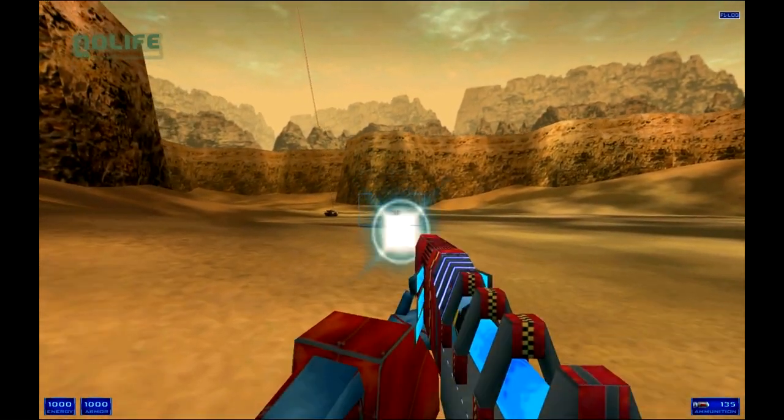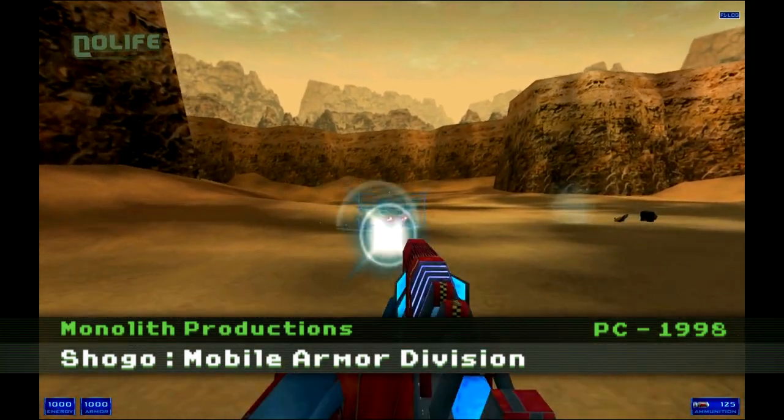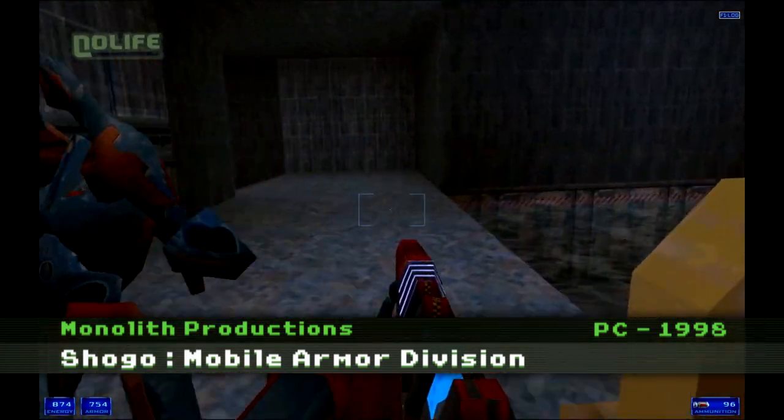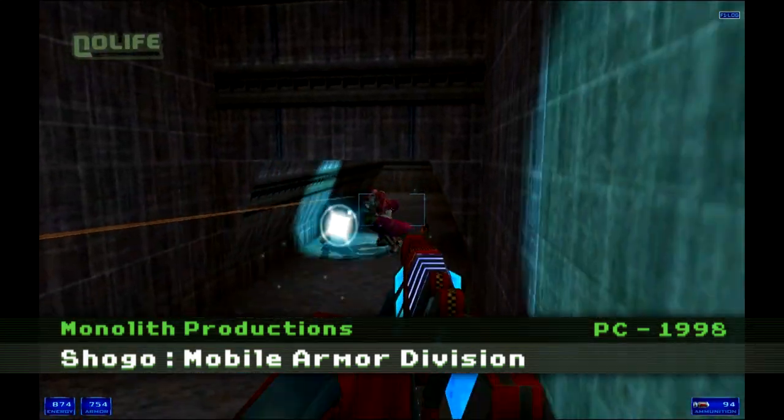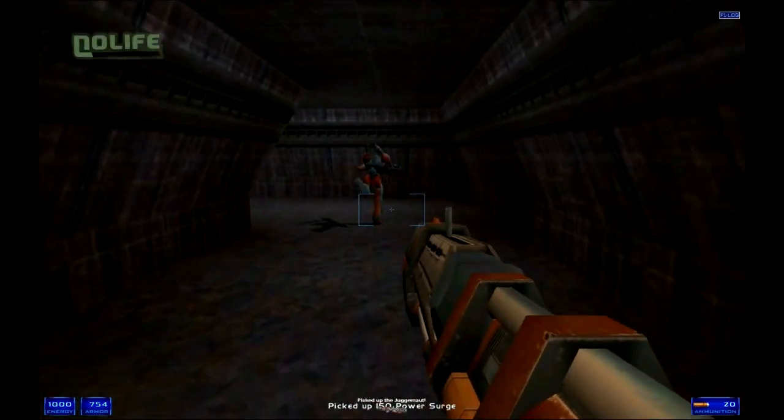En 1998, Monolith Productions est encore un tout jeune studio, s'étant fait remarquer avec le FPS Blood, basé sur le moteur de Duke Nukem 3D, le jeu de plateforme Claw, ou encore le clone de Gauntlet Get Medieval. Trois excellents jeux dont on a d'ailleurs déjà parlé dans Retro & Magic.